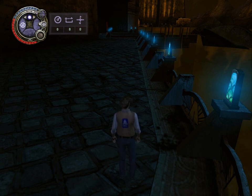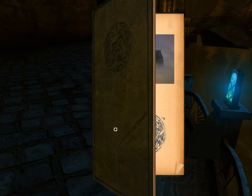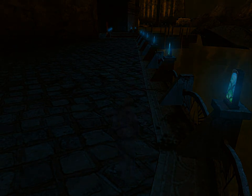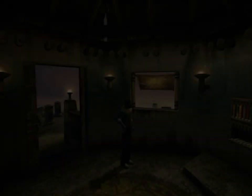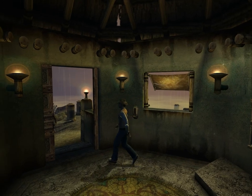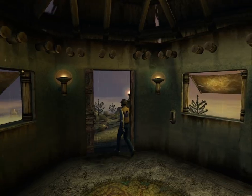Welcome back. We've collected all the grade 0 markers we need to get into the calibration center, so let's head back to the grade 0. Before I do that though, I want to look at something here in Relto, because I have picked up two Relto pages which we haven't seen the results of yet.